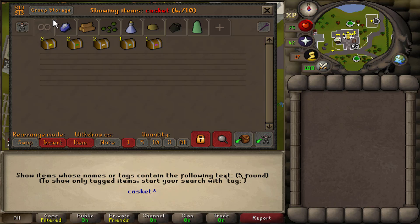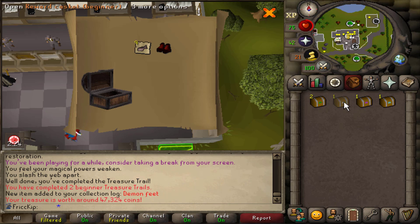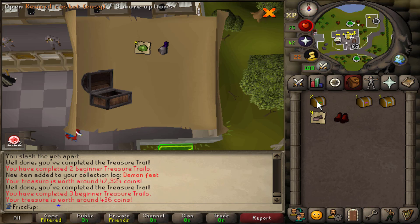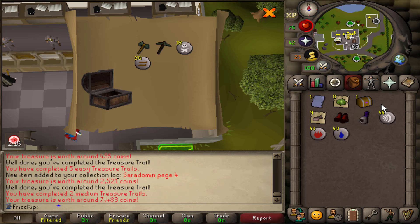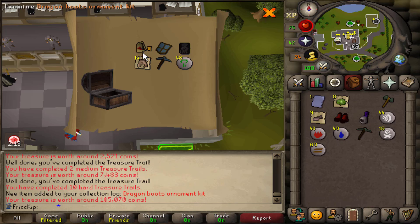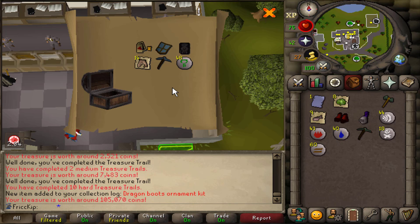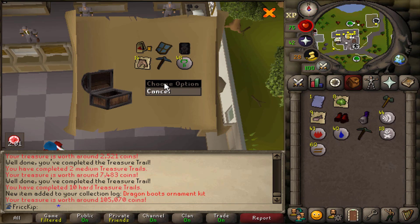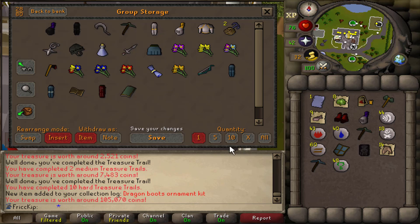Besides the ones I did now, I had a couple other caskets from before, so let's open up all of these starting with the beginners. A unique — Demon Feats. Two easies. Serapage is new. And the hard: Dragon Boots Arma Kit. That's so good for UIMs because it allows you to single-store Dragon Boots in the POH. Once we get the D-Boots, we can rock the Arma Kit for a while. We also got a second Black Dehyde Body, which I'll give over to Spook. That was a pretty good hard clue.